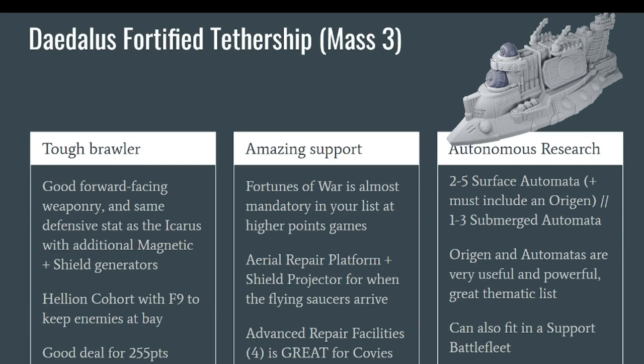It is a good ship — not meant to go face to face with a Borodino or Kaiser Elector, but it can hold its own against even a couple of mass 2 cruisers easily. What you really want the Daedalus for is its amazing support abilities. It has Fortunes of War, which is basically mandatory when you start playing at higher points like 1500 or 2000 points, allowing you to cancel the main abilities of your opponent. This is actually very rare for the Covenant.